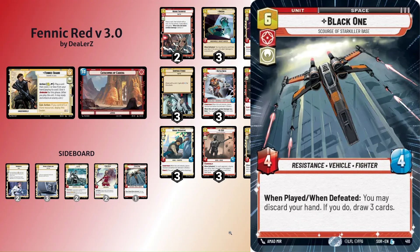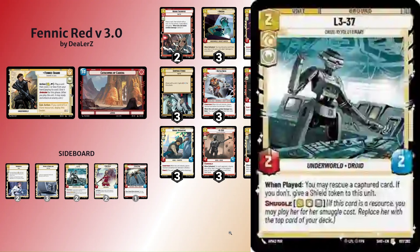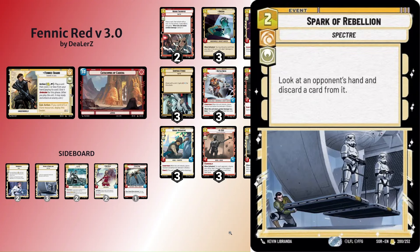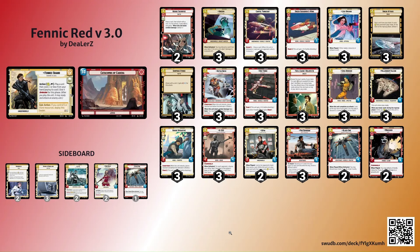In the sideboard: the third Black One — bring in against mid-range and control to keep the foot on the gas. Zori Bliss against mid-range and control — 4/7 stats, draw a card and discard a card at end of turn, but ideally you just keep playing everything. Two L3-37 currently in the sideboard for decks with the capture mechanic. Three Spark of Rebellion for mid-range and control decks. Two Bamboozle for decks with lots of upgrades or bounties.